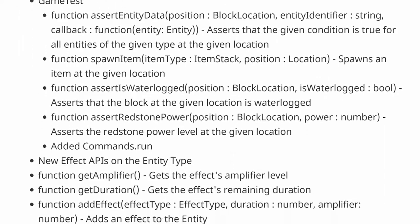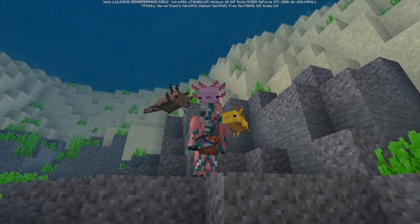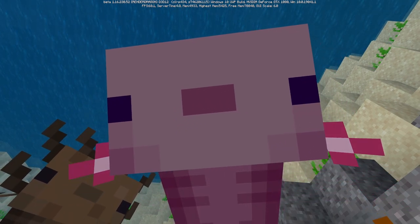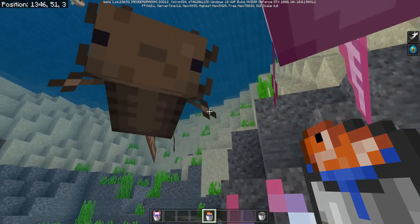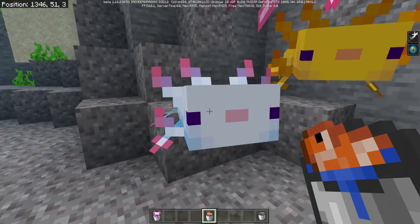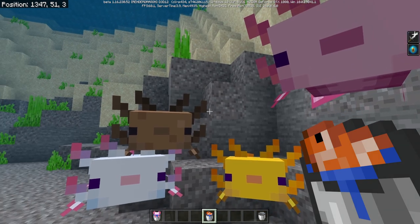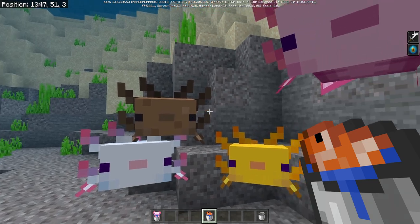The first thing we're going to check out is the Axolotls! Look at these guys — they're kind of staring at me menacingly, but they're absolutely adorable looking. We have four different Axolotls here: the adorable brown, the cute pink, the lovely yellow, and the amazing silvery pink-white one. There's actually a fifth color we'll see a little bit later, and these guys have a lot of very interesting mechanics — they're quite the unique mob.